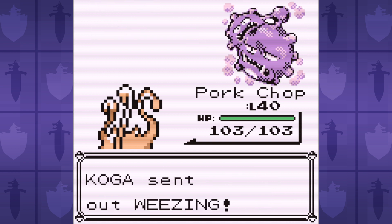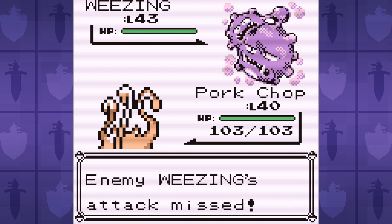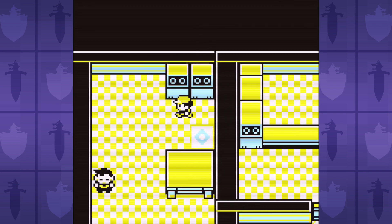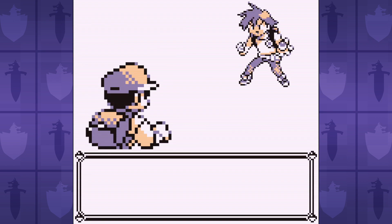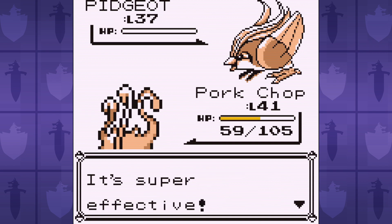If we had that much trouble with the jugglers in Koga's gym, I don't even want to think about Sabrina. But with Koga defeated, we now have the badge to boost our speed, so we can take on the rival Bubz in the Sylph Company building. The problem, of course, is that we have no moves to modify our stats, so getting additional badge boosts is pretty difficult.